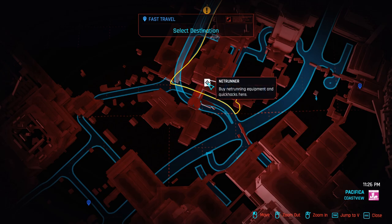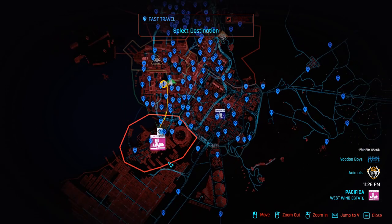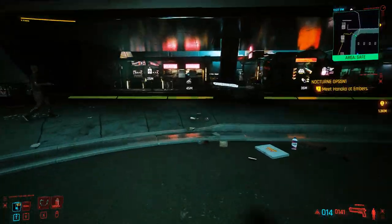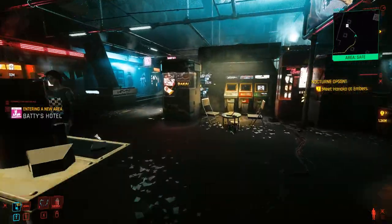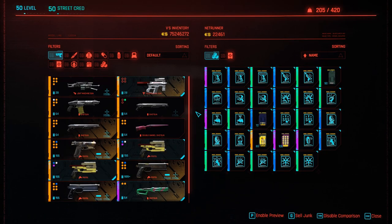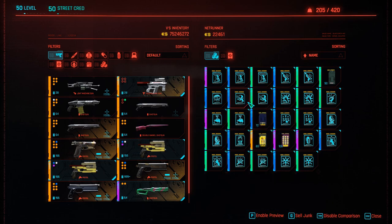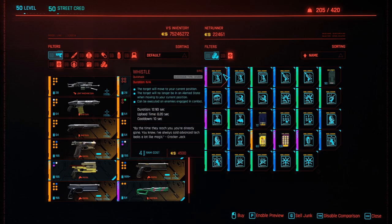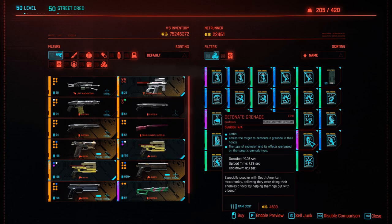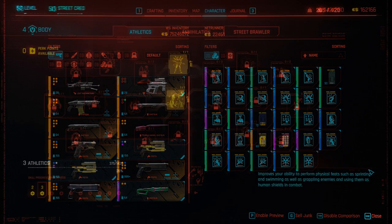Next up, we are going to discuss Batty's Motel, which can be found right over here at Pacifica. We are going to pick up some quick hacks from a Netrunner over here. There are quite a few around Night City, but this one at Pacifica is good, as well as another one in Japantown. I recommend quick hacks like Contagion or Detonate Grenades — where if you toggle over an enemy, you can force them to drop a grenade, which can take out various enemies around them. It's really cool.